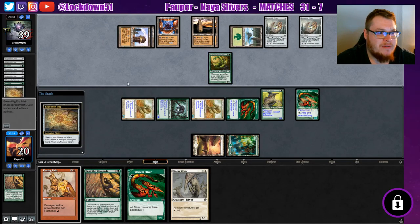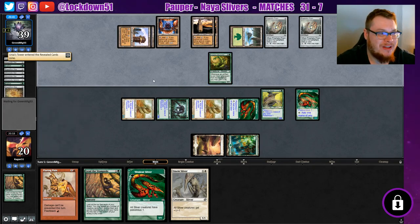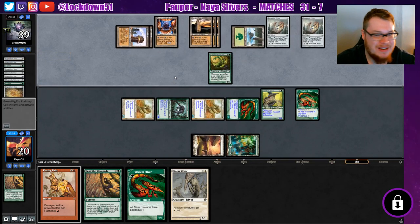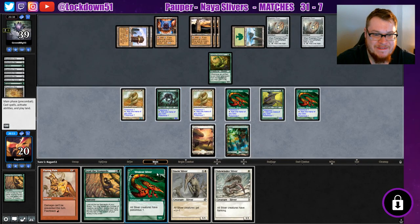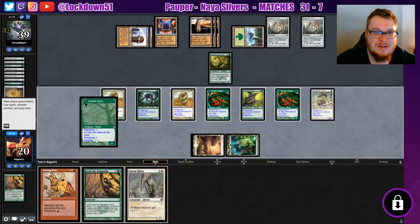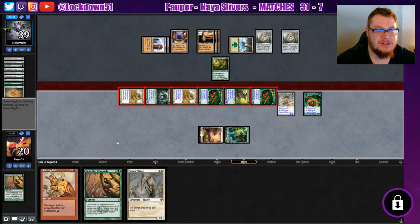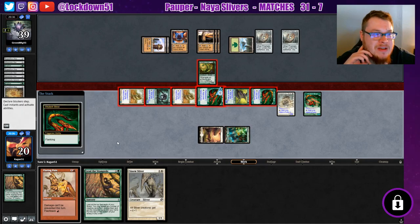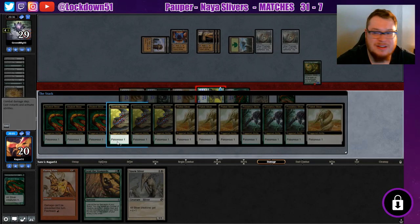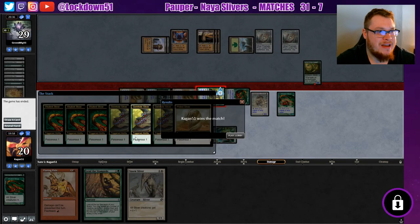That is an awesome combo — I love that. They're at 40 life, pretty much. They can crack two more and go to like 50 life. That's so cool. I'm taking major notes right now, guys. Let's go ahead and start swinging with you and you, and we'll just swing and kill them with Poisonous — triple Poisonous, please. They don't have anything to stop it. And there you go — that's how you kill Tron when they have 50 life.